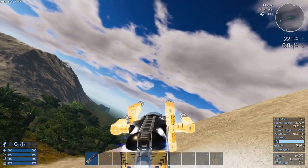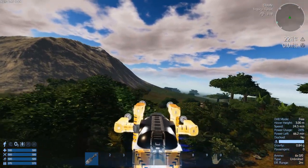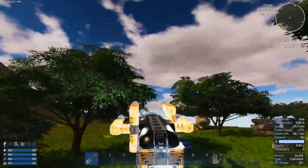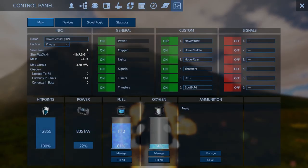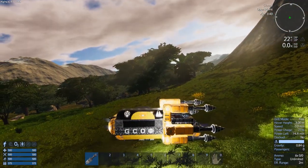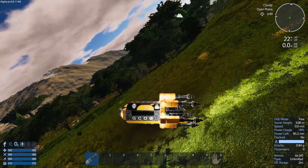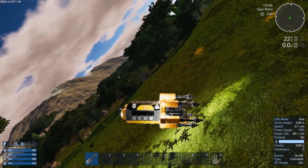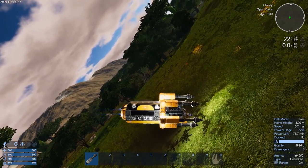There are no ore deposits on this planet since it's a creative empty world, so I'll just use this area. Going into drill mode — I want to drill straight down, so I turn off the front hovers and film from the side. With the terrain in front being slightly taller it takes a moment, but the ship will angle all the way to 90 degrees and drill straight down. Running out of fingers on the controls — let me switch to mouse.